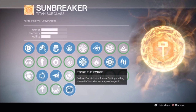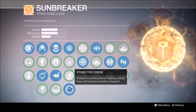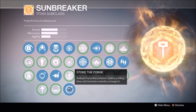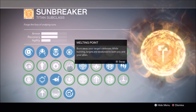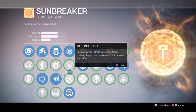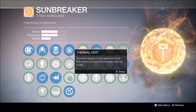For melee I definitely recommend Stoke the Forge, which is the Titan's version of the Blade Dancer's fast twitch. The cooldown is about 10 seconds if you don't get a kill, but coupled with the year two version of Insurmountable Skullfort you get an additional melee charge, so you get two chances to reset this. I don't use Meltdown because that's more for a mini boss or a major where your team can burn them a bit quicker, and Thermal Vent requires a kill to activate the sunspot and by then no one will be around.